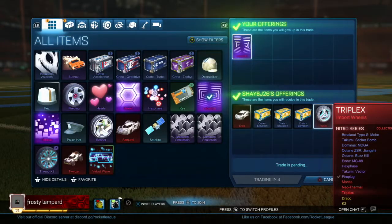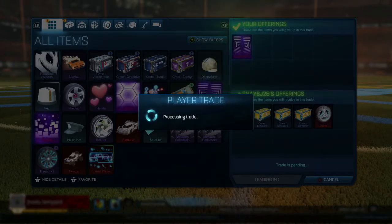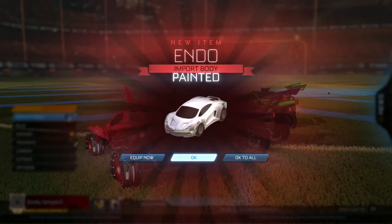To start things off I got rid of my labyrinth for a white endo, 3 elevations and a pair of triplex wheels. I took this deal as people are currently picking up white endos for around 4 keys, which means I've made a key profit.